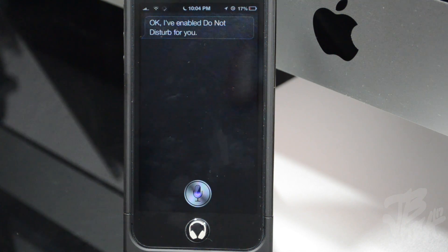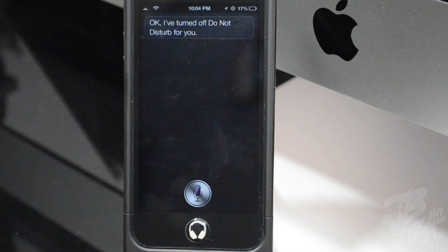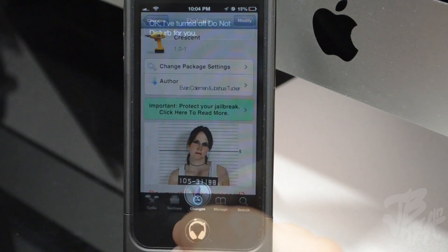Disable Do Not Disturb. Okay, I've turned off Do Not Disturb for you. As you can notice, it is now gone from the status bar.